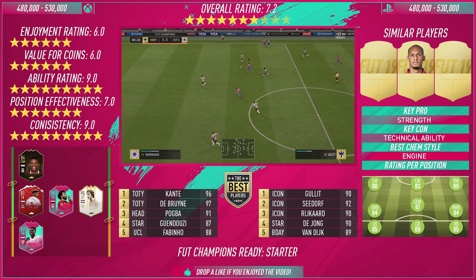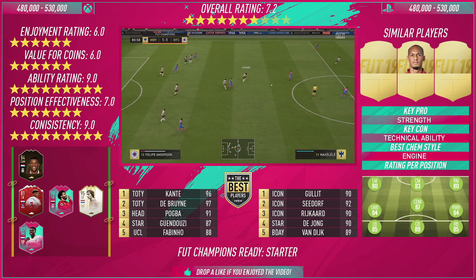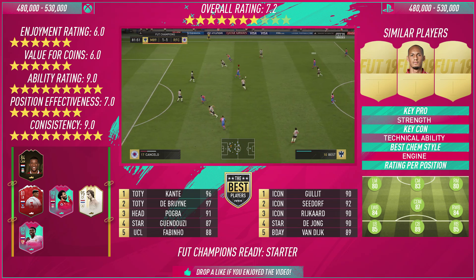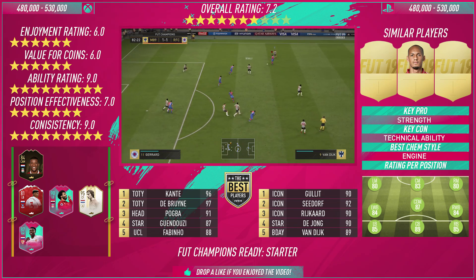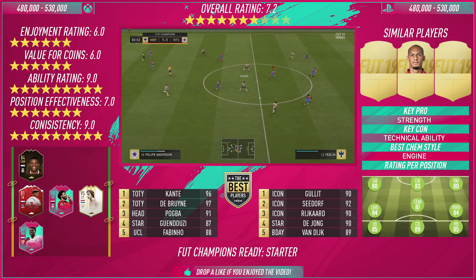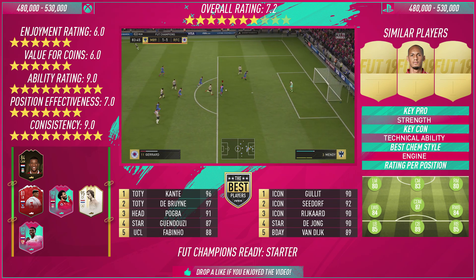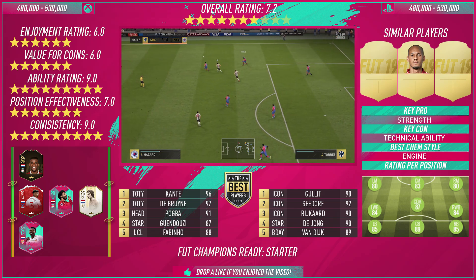In terms of perfect links, Gini Wijnaldum is there for the perfect link — Dutch and Liverpool, so that's a great perfect link. Strong links: you've got Van Aanholt, a left back of course, and CDM. Salah has a left back card in this game — I really want to try that out. And of course you've got the Dutch icons as well. Johan Cruyff — the 94, 95 moments card. In terms of weak links, any Dutch players from other nations, like Quincy Promes for example.